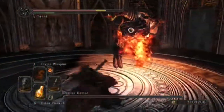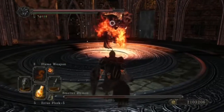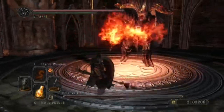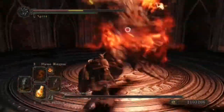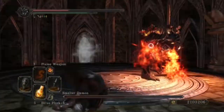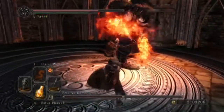Next up is his double combo, which is when he swings his weapon from left to right and follows it up with a slam, which will create that sort of fire beam I was talking about earlier.